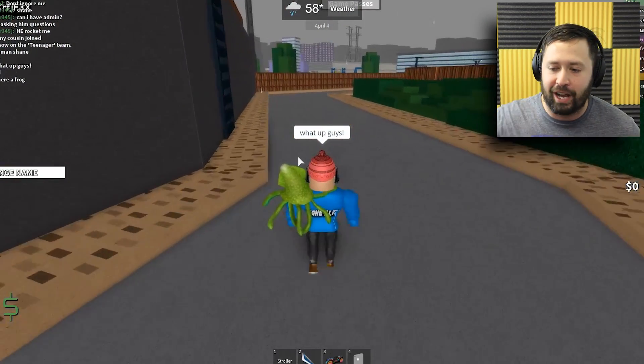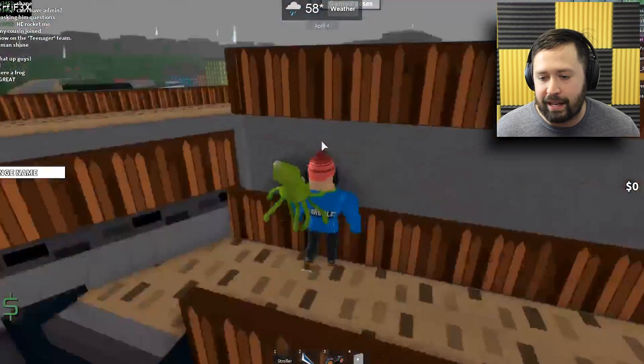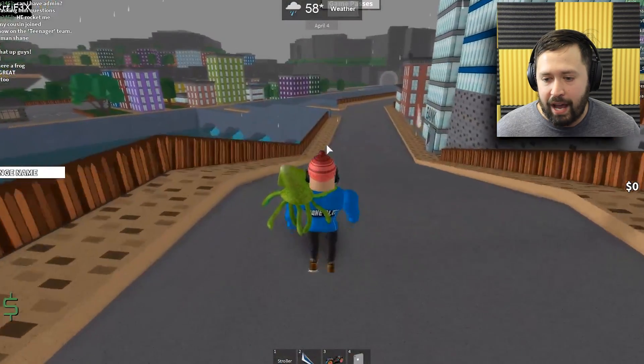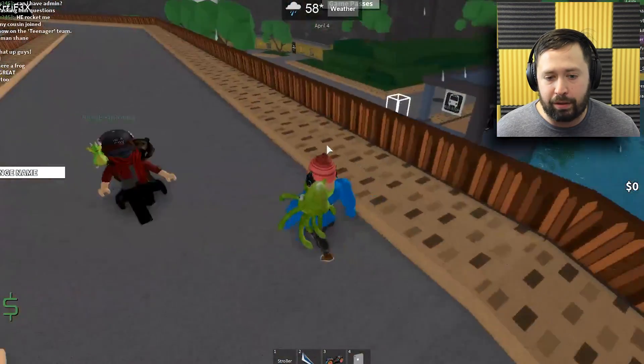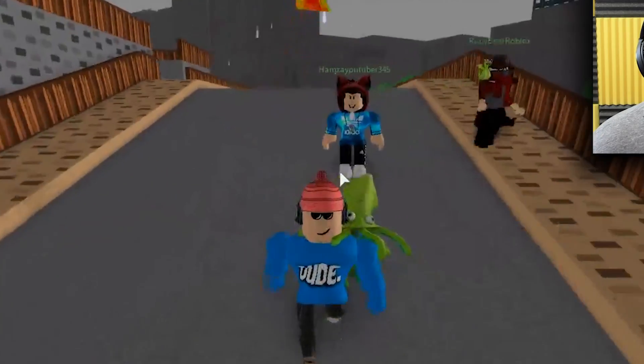Let's keep moving on the map so we can see what it's all about, then we're gonna use a ton more admin commands. What's awesome about this map is all these little secret things you can do. You can come all the way up here and go up on this bridge, and it looks like you can go all the way through the city, which is unbelievable. I'm stoked that I got people following me too.